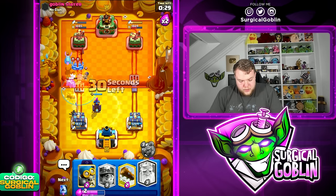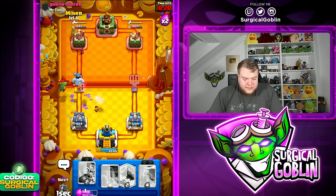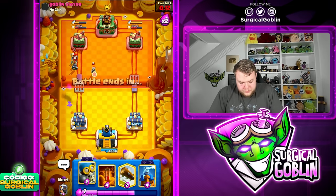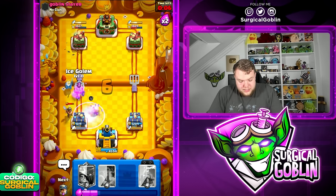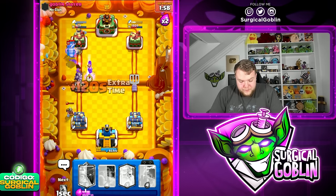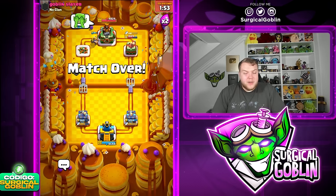Evil Tesla, then Poison on defense to take care of all those units. Ghost on defense — should be a good defense. Dagger Duchess is out of ammo so the Baby Dragon gets a little chip damage but nothing crazy. Bomber to cycle toward Evil Bomber. Ghost up high. He goes with Evil Zap but I think we're still fine — Miner getting chip damage, and with Ghost, Miner, and Evil Bomber we should get a lot of damage.